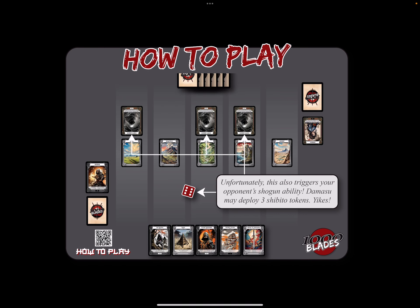Unfortunately, this six also triggered Damasu's shogun ability. Her shogun ability allows her to drop three Shibito warrior tokens. Not a great start for us — we'll see how this goes.